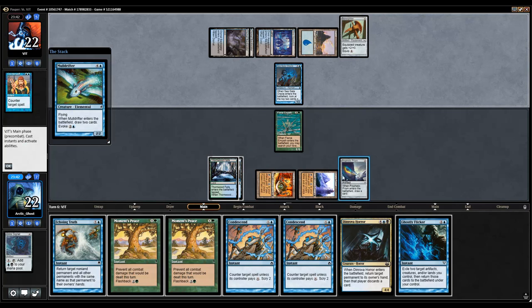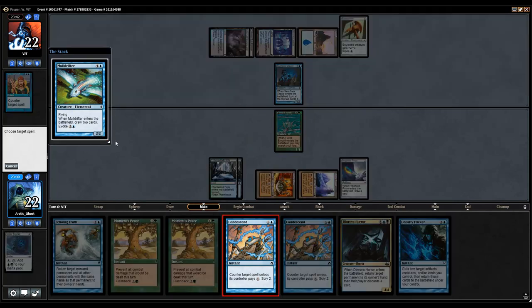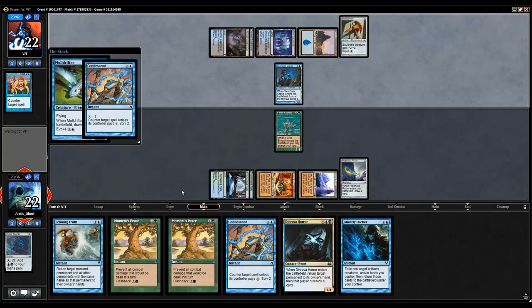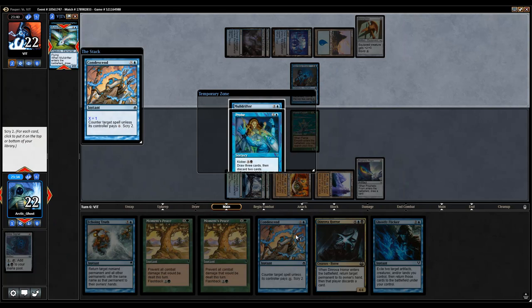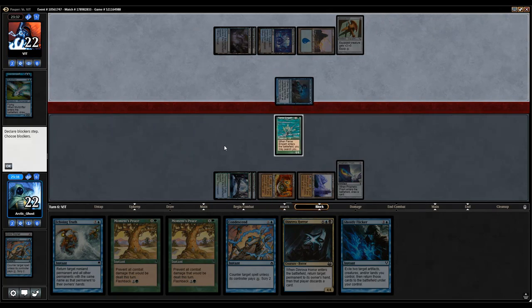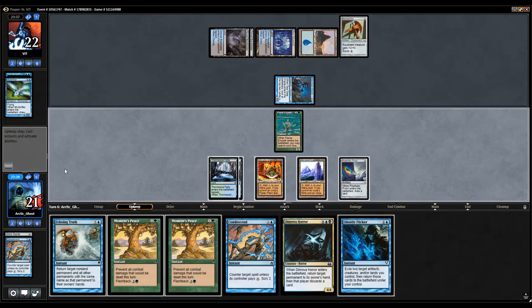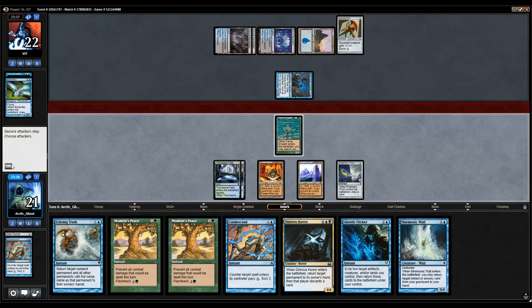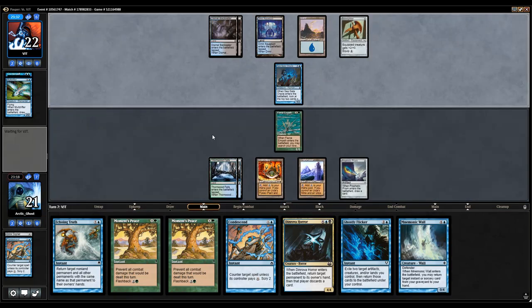I didn't draw a land and I played Prophetic Prism and bricked again. I was trying to pause so that you didn't hear the truck outside. We're gonna go ahead and counter this Moldrifter. Drawing both Condescends kinda sucks — I don't want either of these cards. I really just wanna get Tron online as quickly as possible. Just gonna take one and save a Bonesplitter. Well, this is a bust. I guess we're just saying go — hopefully they just tap out to cast another Moldrifter.